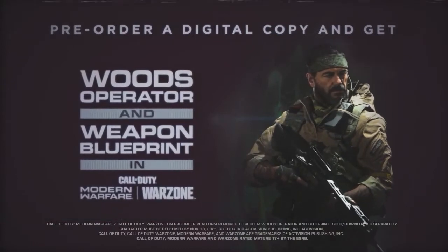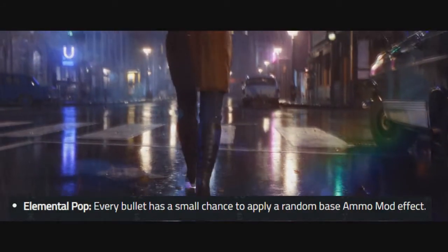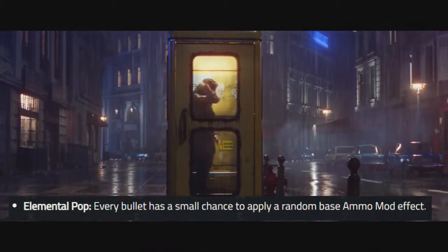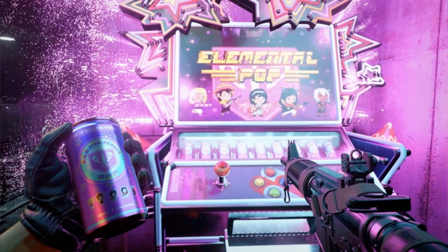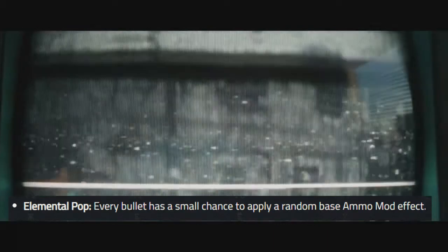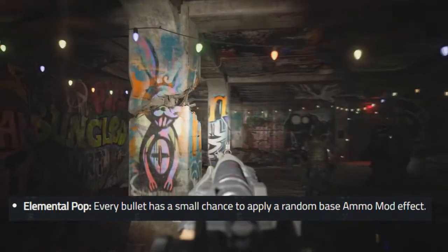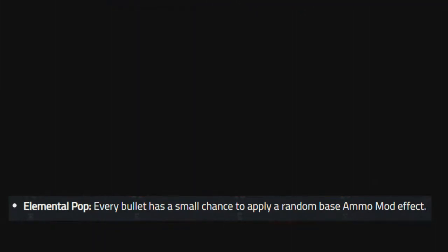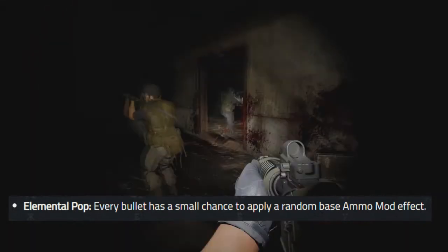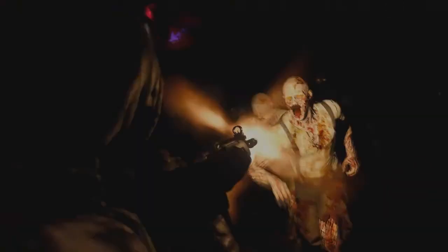The last perk coming at launch is a brand new perk we haven't seen before called Elemental Pop, and honestly it looks absolutely beautiful — they've done wonders with this one. What this perk does is give every bullet a small chance to apply a random base ammo mod effect. Similar to upgrading your gun in Black Ops 4 to get fire, acid, or wind effects, every so often — say every 10 bullets — it's going to shoot out a bit of fire or another element and apply extra damage to the enemy. It's a bit of randomness and fun, something new which we always like to see.